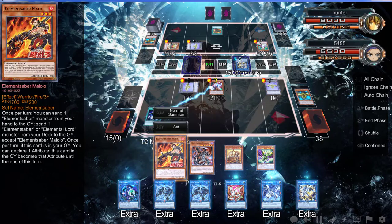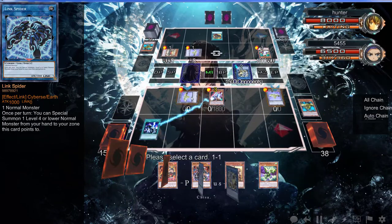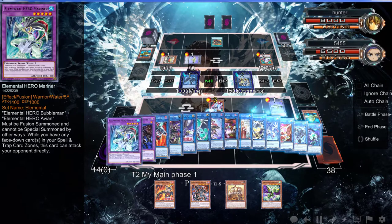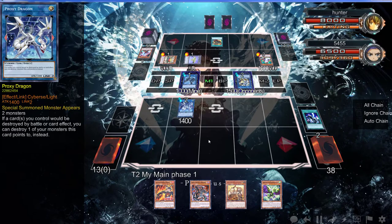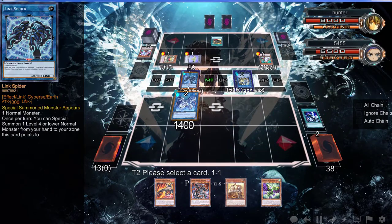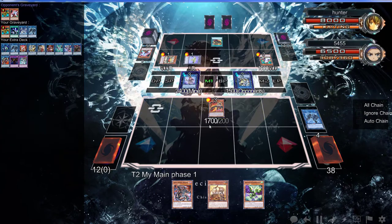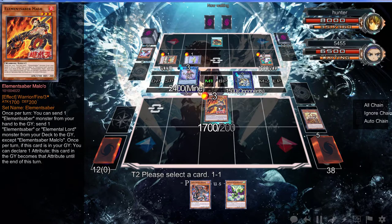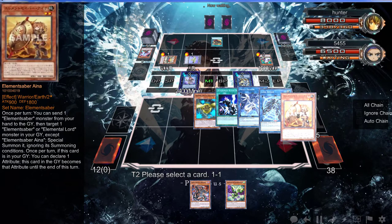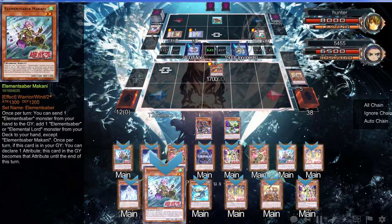I know exactly what to do here. Let's go Link Spider. We can use these two to go into a Proxy Dragon because Ghost Ogre already activated. Then we can go into Akashic Magician, then Normal Summon this over there, then activate it discarding that. Oh, you have Ash Blossom — you have to wait, sir. You can't do it now — there's no reason to do it now.